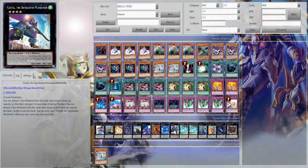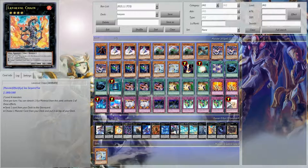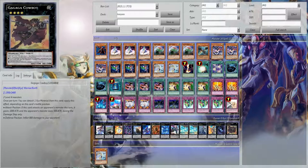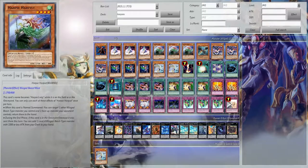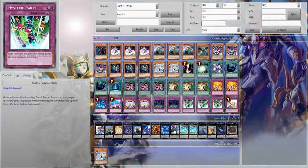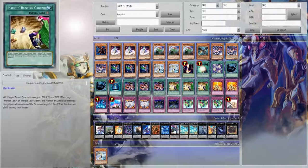One Ice Beast, one Castel, double Chidori, double Chidori Standard. One Exciton, one Leviair the Sea Dragon, one Abyss Dweller, one Gagaga Cowboy. With Harpy Harpest or Zephyros you get a search, you get a bounce — you can bounce this, bounce that. There's lots of bounce — lots to bounce.